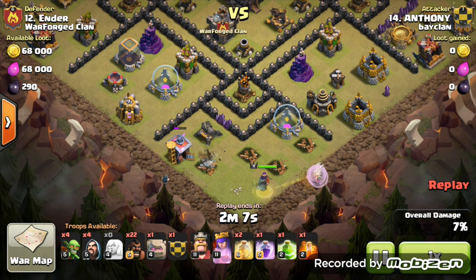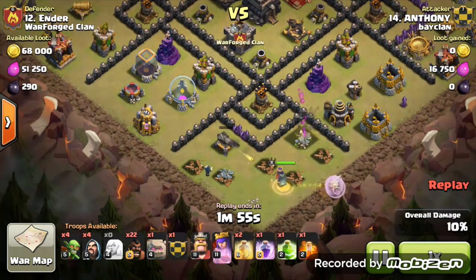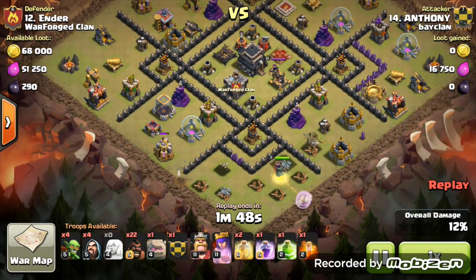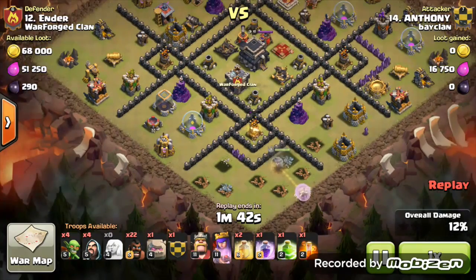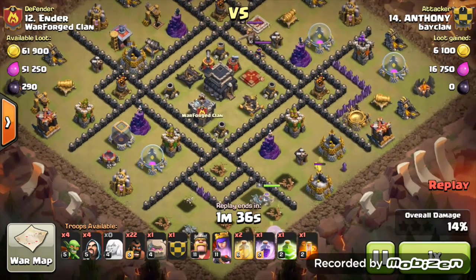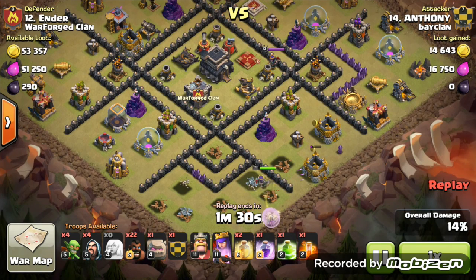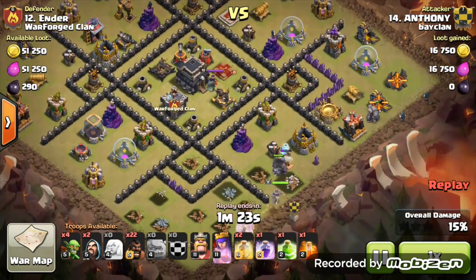This strategy uses the Queen with about three or four Healers behind her, then the GoHog or GoLaLoon part towards the end. The Healers stay far behind and the Air Defense isn't shooting them down at all. With one minute forty seconds left he hasn't taken out the Clan Castle troops or the Queen yet — very interesting strategy with brilliant placement of Golems.